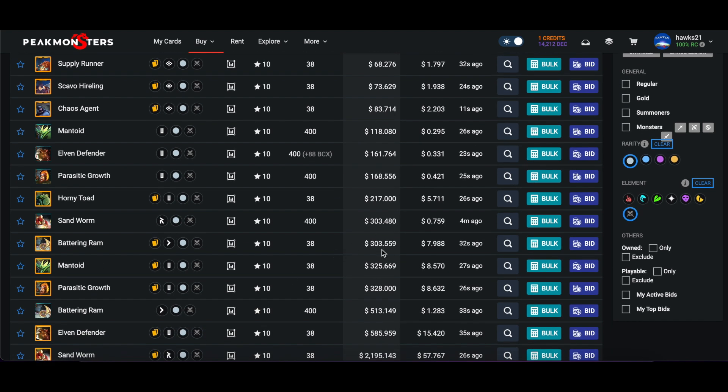You could get a max level Battering Ram gold foil for a little over $300. If you wanted to get a max level common Battering Ram in regular foil, it would cost you $513. You would actually save $200 by going with the gold foil. I don't have the liquidity to do this right now, but if I did, this would be something I would consider doing for sure.